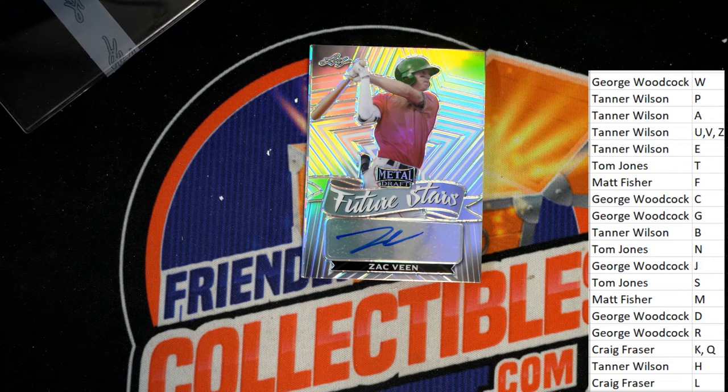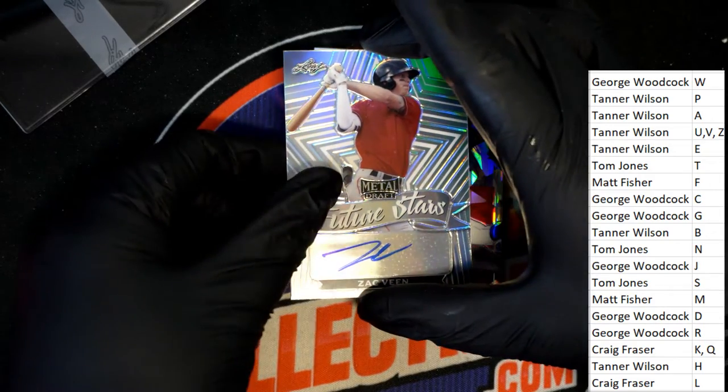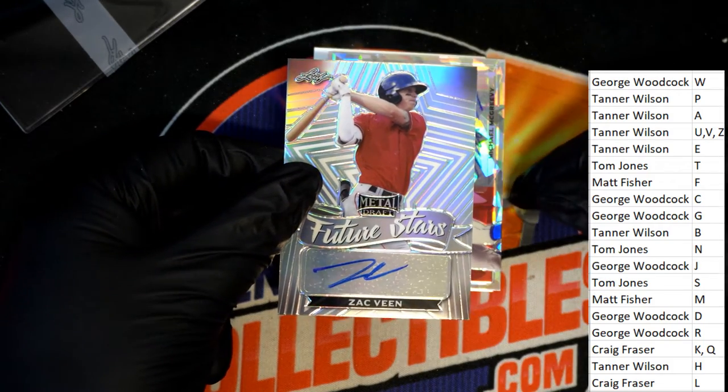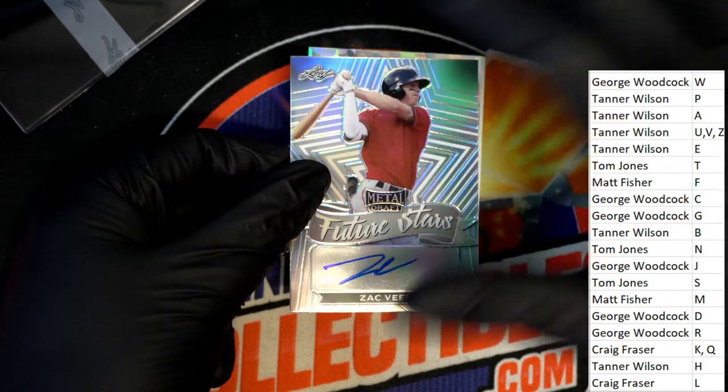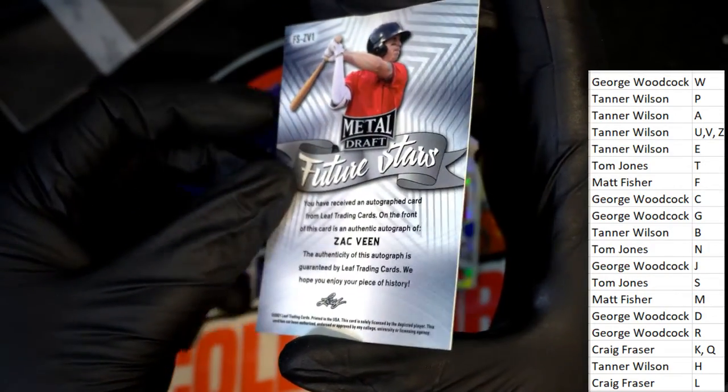Zach Veen is a good one to have! Letter V owner Tanner pulls Zach Veen — a Future Stars card for Tanner.